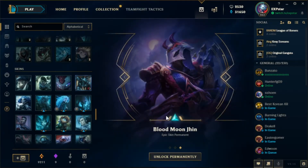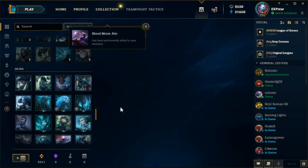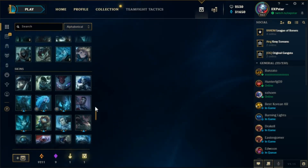Oh, that's actually pretty nice — I got the Blood Moon Djinn. I don't have a skin for Djinn either, so that's actually very nice.